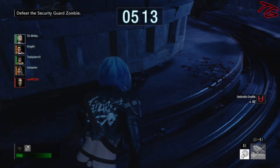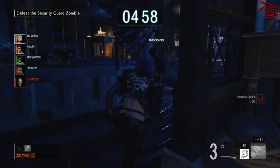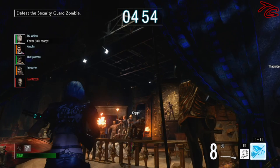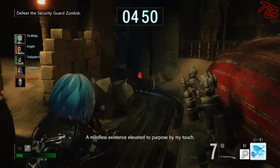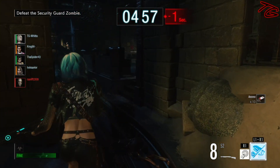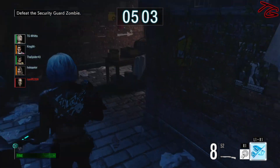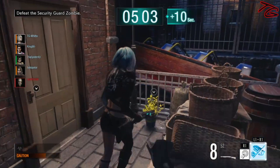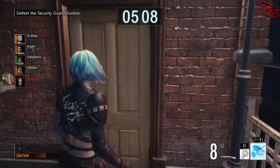One thing you might miss when running this build is your camera damage — I totally get that. But if you really wanted to, you could switch out Lucky Charm 3 for EMP Rounds. I just think in a lot of situations, especially playing with a group, this build is the way to go because you can coordinate with others to take cameras down. For solo queuing though, I can see wanting High Caliber or Anti-Armament.